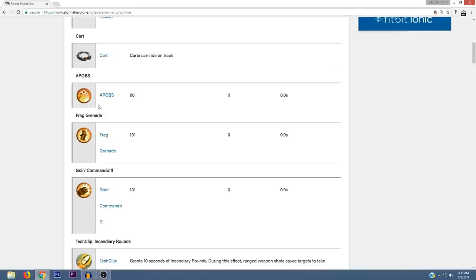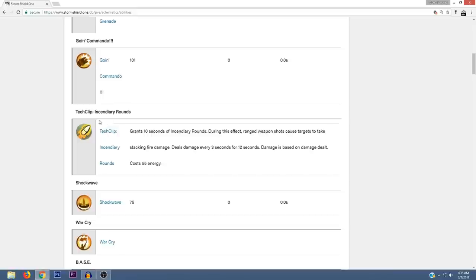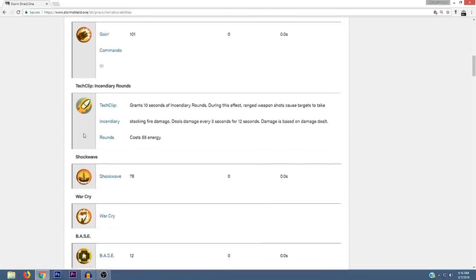I believe Tech Clip Incendiary Rounds is another new ability. It grants you 10 seconds of incendiary rounds — during this effect, ranged weapon shots cause targets to take stacking fire damage, dealing damage every three seconds for 12 seconds. Damage is based on damage dealt and it costs 55 energy. I believe that's another new ability.